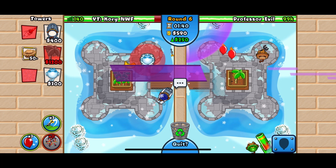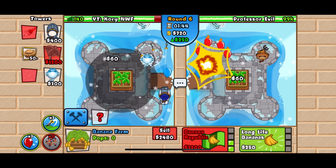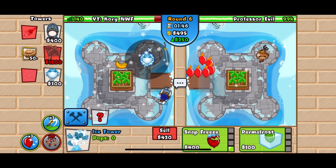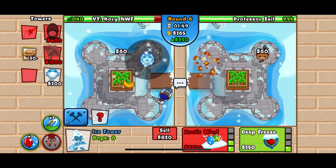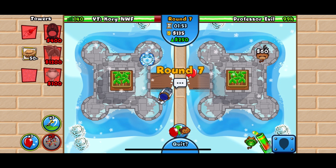We're going to get the ice right here at the edge, because when we upgrade it twice to the left you'll see how it covers that entire corner — which is perfect. I want the 2-2 ice.